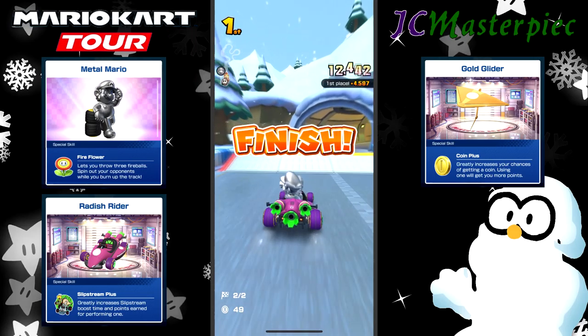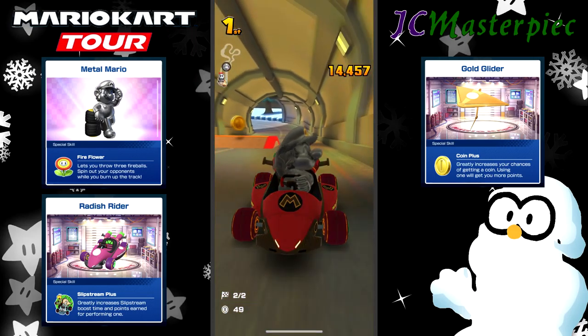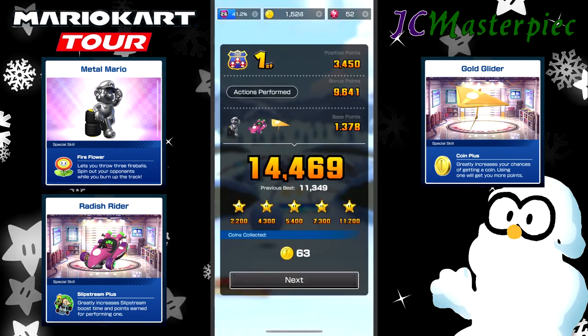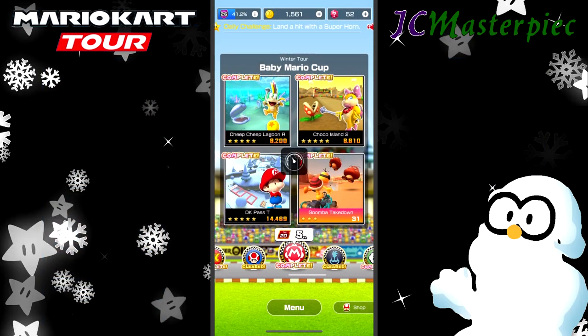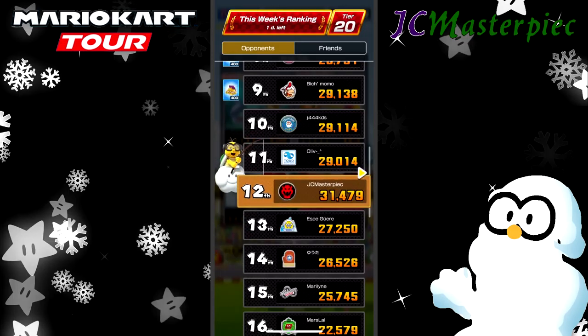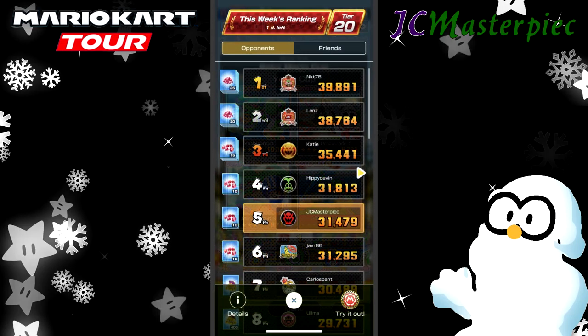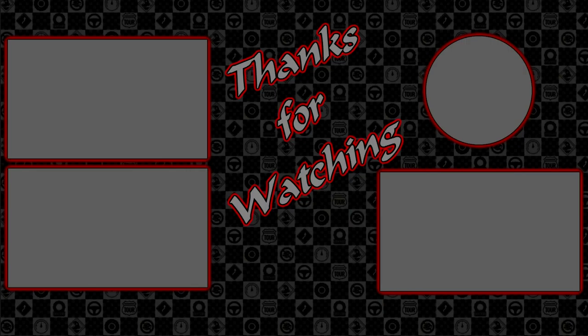9,000 before crossing the finish line — there we go. I had over 9,000 before crossing the finish line. 14,457 — that is definitely going to improve my score. Going from 11,349 to over 14,000. That is going to take me from 12th place all the way up to 5th place — that is a pretty impressive run. So now I am sitting at 5th place, about 8,000 away from 1st place. I think I'm happy with that. I could easily sneak into 4th if I really worked on it, but that's a good run overall. This has been JC Masterpiece playing Mario Kart Tour — this is the 2nd ranked tour, the Baby Mario Cup. Thank you so much for watching and have a great day, everyone.